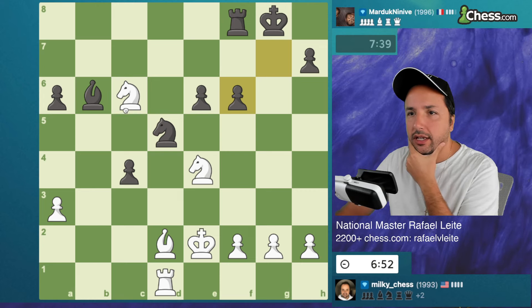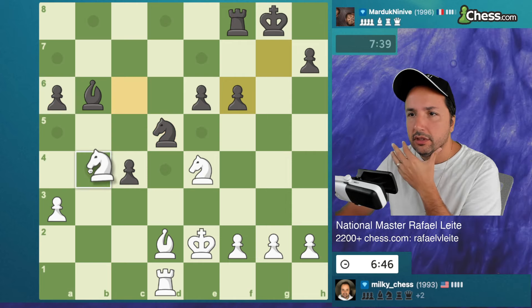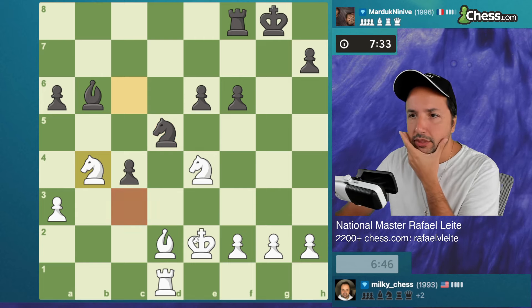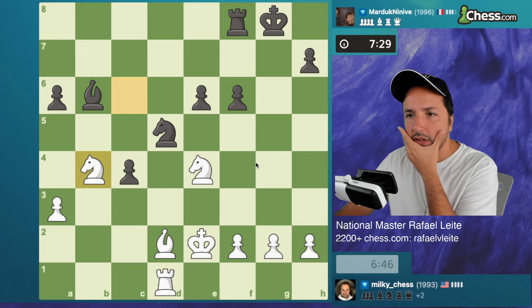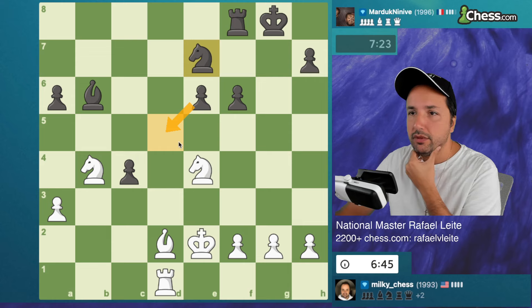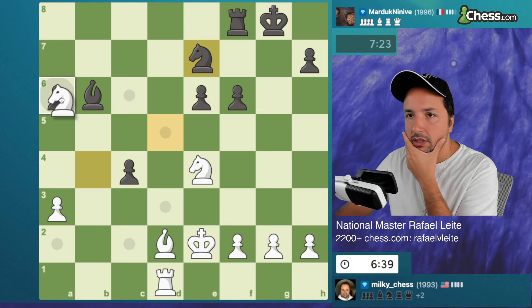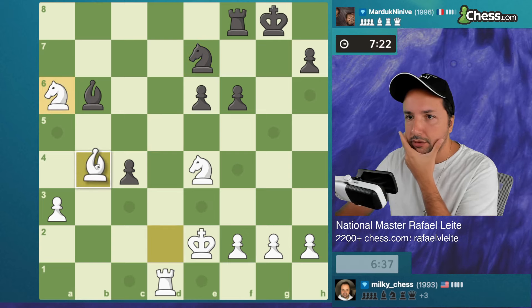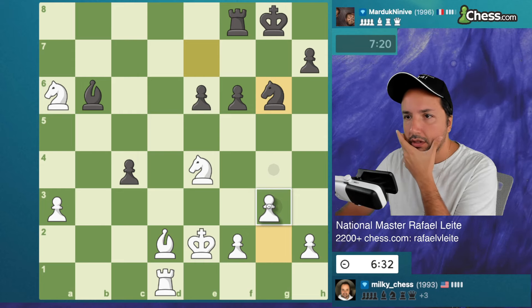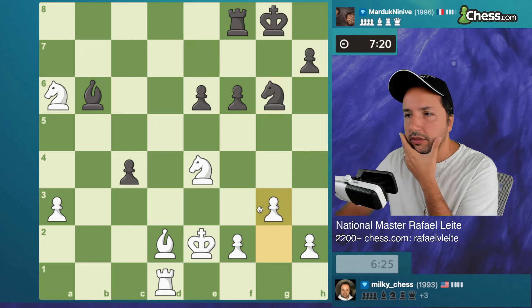Now I can play this, attacking the pawn and the knight - it should be super good. This knight is always giving support for this pawn and trying to create double attacks, so I want to get rid of this knight. Attacking the pawn - I think the best for him is trying to connect those pawns. After rook a8, bishop b4 - oh he's playing like this. He wants to put a knight on d3 - it's not possible, sorry.